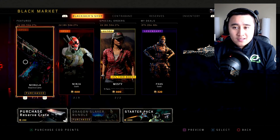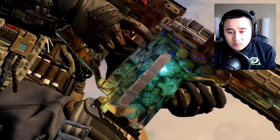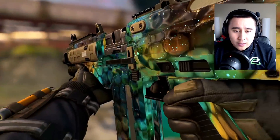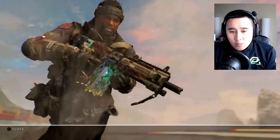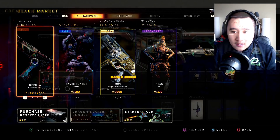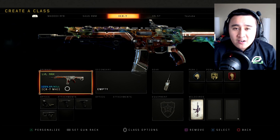It does cost 600 COD points and there's nothing we can do about it. As you can see, it changes colors — every time you get a certain amount of kills, it turns green, then yellow, as well as purple. It kind of reminds me of the dark matter camo. It's nice too because you can equip this to any weapon after you purchase it.